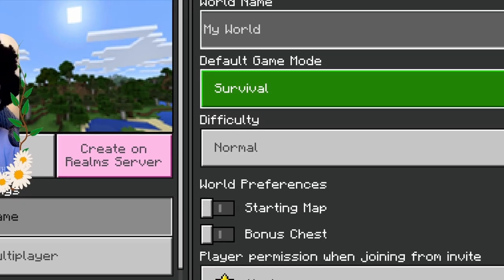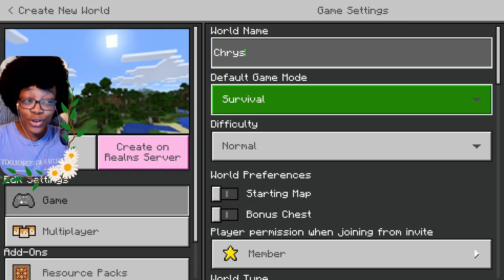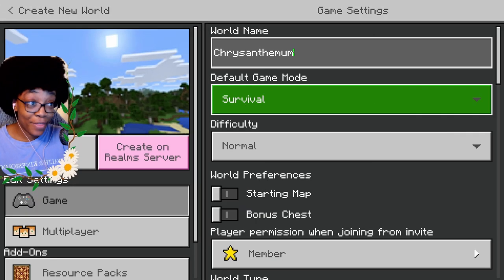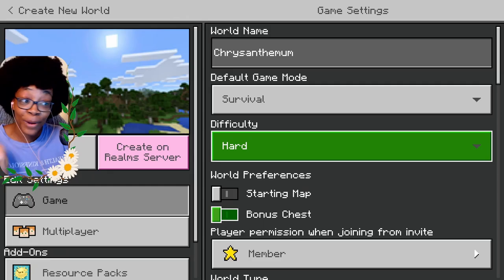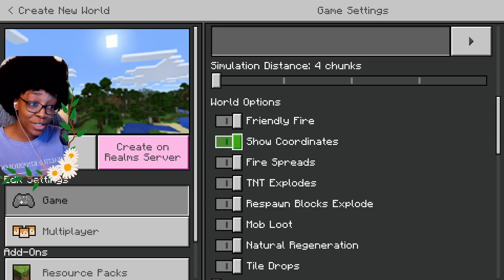I don't really fully know how anyone else does it except my one streamer and YouTuber friend RightAB Plays, who I'll have her version linked down below. Let's get started creating our world. What should we name it? Let's go with Chrysanthemum, because one, it's a flower, and two, it is my earth flower. We're gonna go on hard difficulty because that's apparently what the challenge is supposed to be.